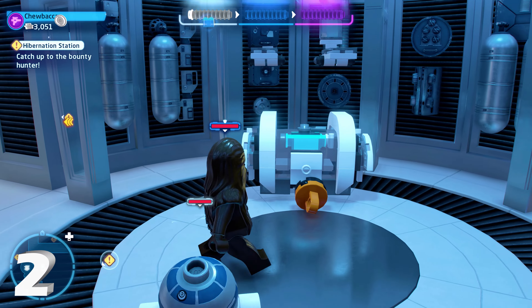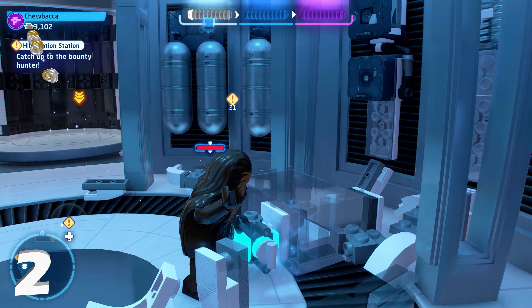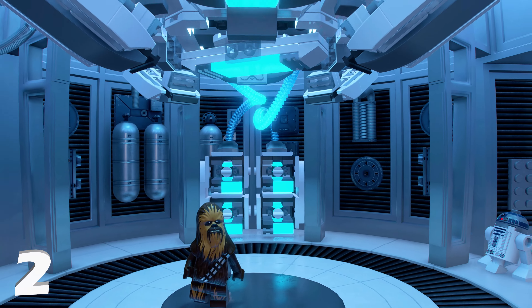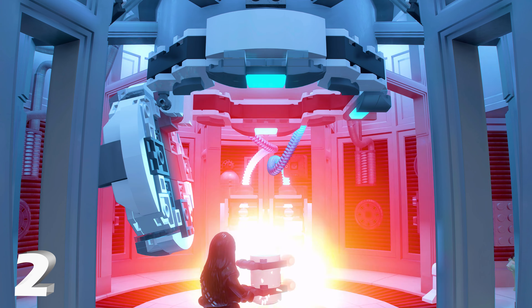Inside the box is one of those blue batteries you see throughout the game. Pick it up, carry it back down the hallway, and place it in position — that will give you minikit number two after a brief cutscene.